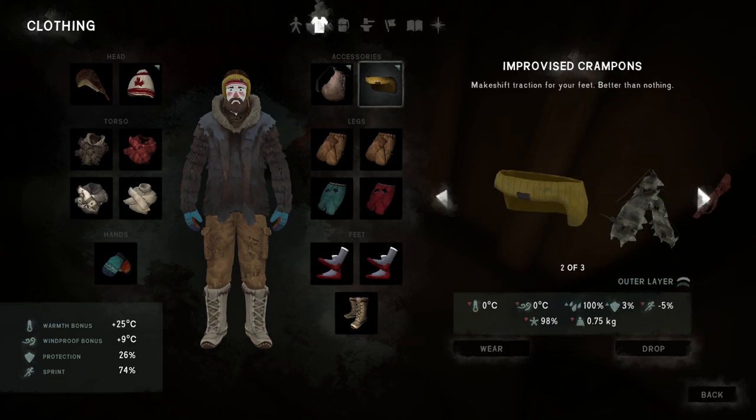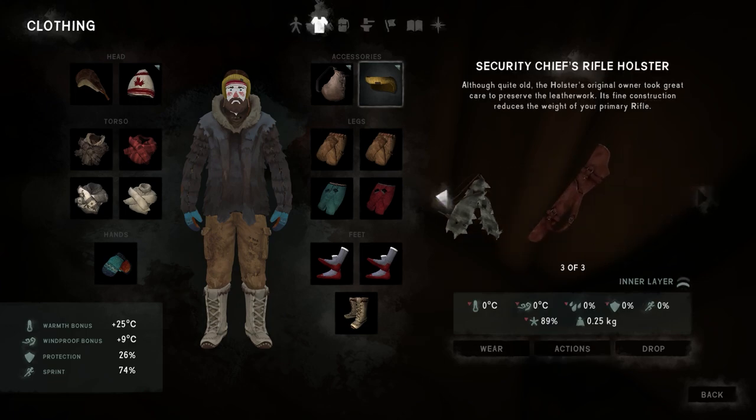The only downside is it does take up one of those two slots in your clothing inventory — your accessories. So you kind of have to sacrifice one of the items you may be wearing there, for example the wool ear wrap.